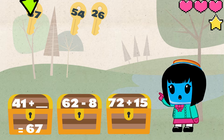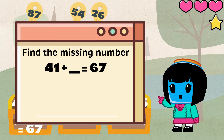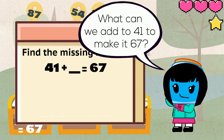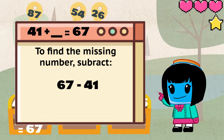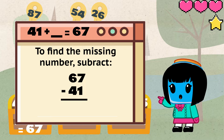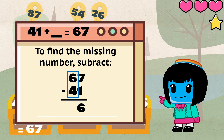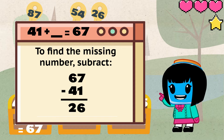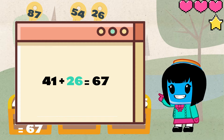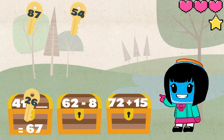Now this treasure chest has 41 plus blank equals 67. We need to find the missing number. What can we add to 41 so that it equals 67? To figure that out we need to subtract 41 from 67. Position the numbers in a vertical column to make it easier. Start by subtracting the ones place — 7 minus 1 equals 6. Then subtract the tens place — 6 minus 4 equals 2. When we put that together we get 26. So 41 plus 26 equals 67. We can use the key that says 26 to unlock this chest.